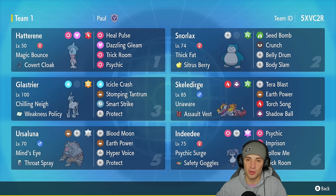If you want to rent this team yourself, the rental code is in the top right corner. Let's get after it — hop onto the ladder and grab some wins with this Skeledirge trick room team.